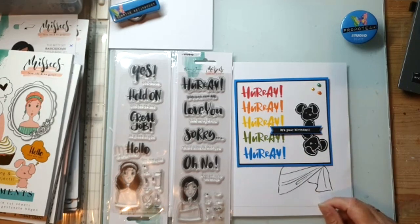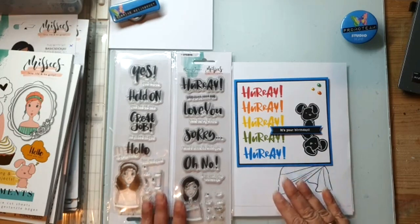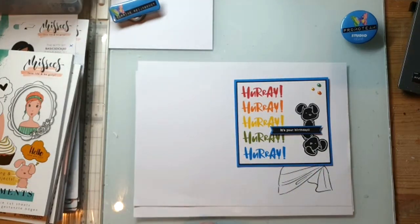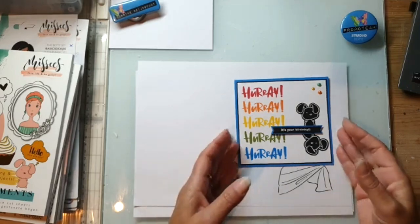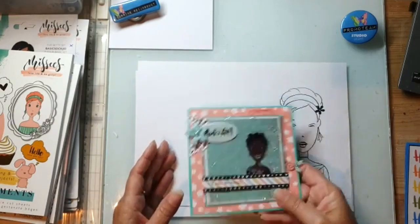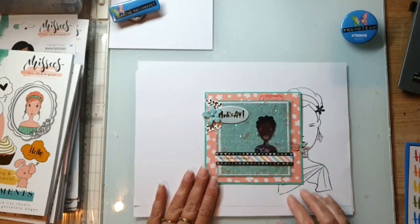Dan heb je ook eens wat leuks voor de jongere gasten. Ik vind altijd wel lastig dat je voor de jonge meiden van 14, 15 jaar of 16 jaar een kaart moet maken. Dan kom je met een kaart aan met een poesje of een hondje - dat wordt op de duur ook wel een beetje zat. Dus dan is dit gewoon wel een hele leuke lijn daarvoor. Dit is 'Hooray, it's your birthday' - ook weer met een schutzakje.